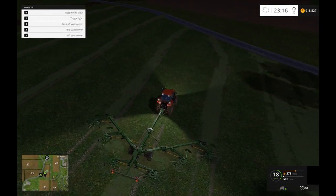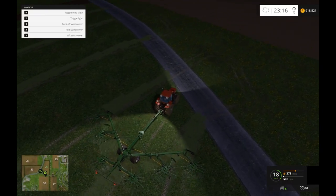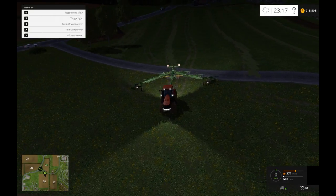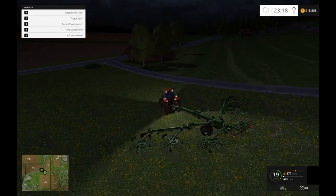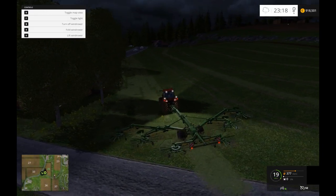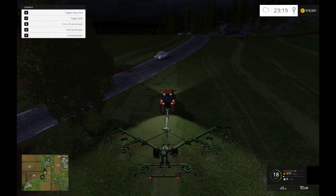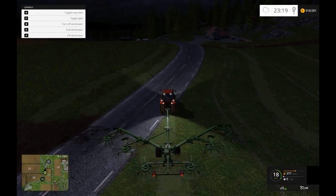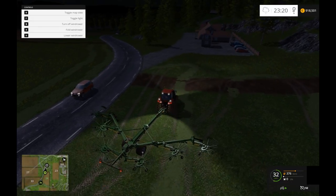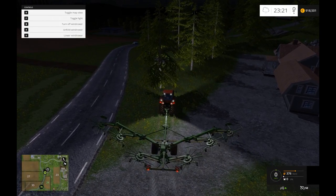Then you can get those five rows down to like three rows, etc. So you can see I've put those rows into another one. There's still a little bit down here that needs picking up — put it into another row. Mind the tree, mind the house, mind the cars. There we go. Let's lift him up. I'm just going to dump this here, and then I'm going to go pick up the forager.